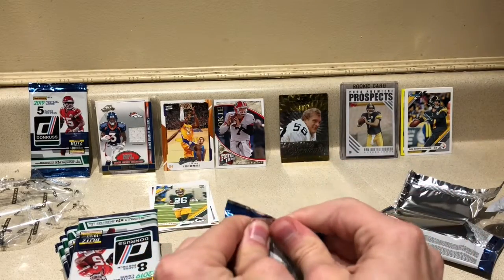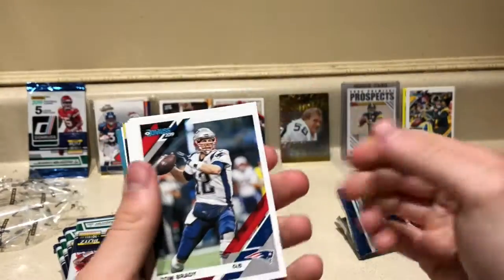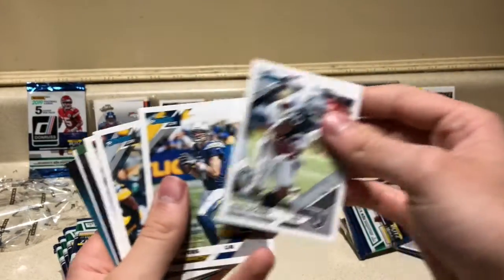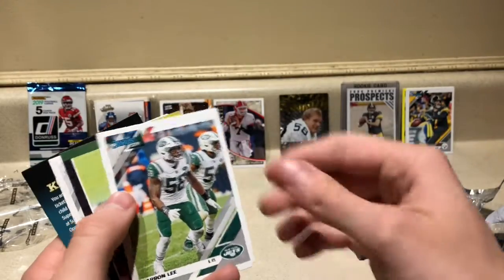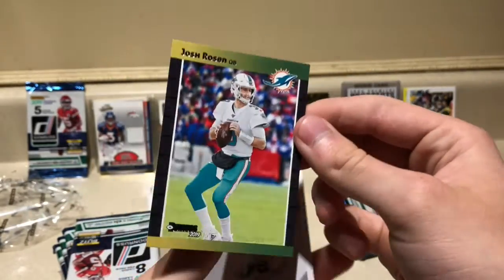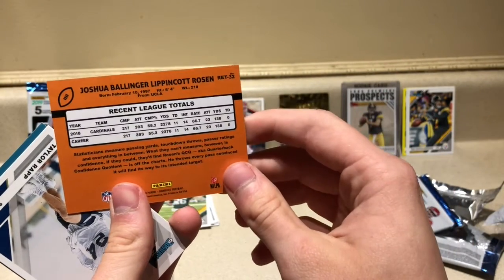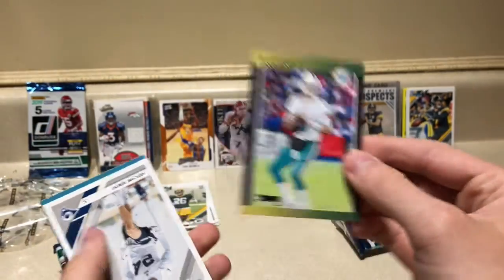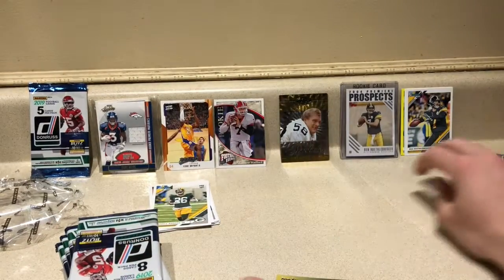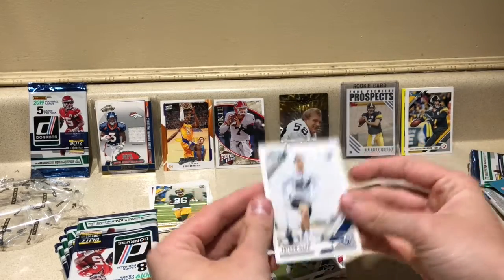Pack two: Tom Brady, Larry Fitzgerald, Jalen Richard, Philip Rivers, Tim Brown, Darren Lee. We got our first insert — a cool-looking Josh Rosen card. What a name: Joshua Ballinger Lippincott Rosen. Also pulling out Taylor Rapp as a rookie card.